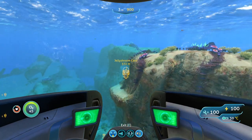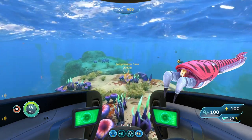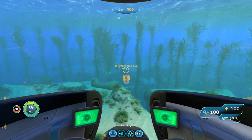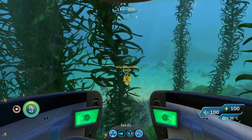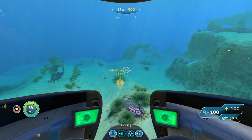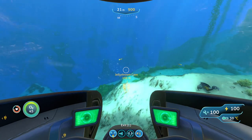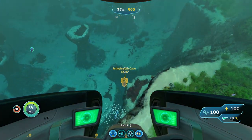The only threats in this biome are crab snakes, which are giant, extremely long snakes that are kind of freaky looking. They hide in the giant mushrooms in the jelly shrimp caves, so avoid those mushrooms while walking around. They don't do that much damage compared to other larger creatures, so you can easily avoid them or even kill them with the drill arm.